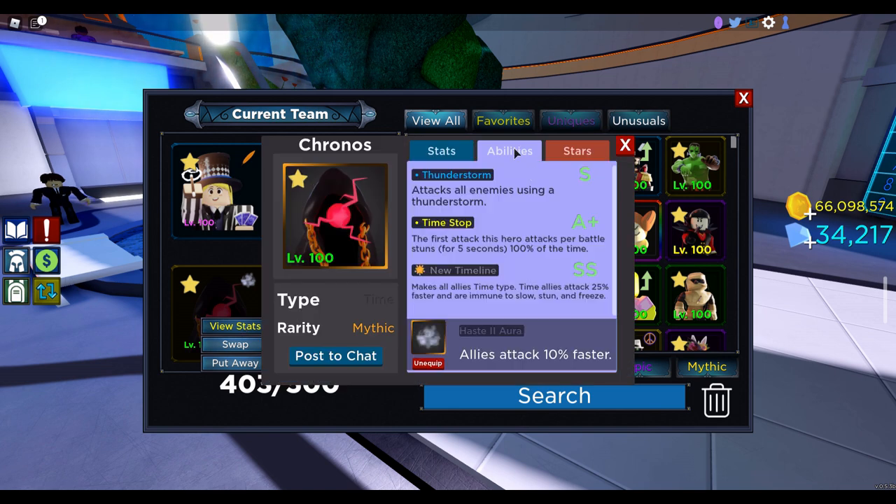New Timeline Kronos is the key to this team. These two don't really matter, but New Timeline is where the money is because he makes all allies time type, and then all of those time type allies attack 25% faster and are immune to slow, stun, and freeze. So you're never going to get stunned — you never have to worry about that. I use a Haste 2 aura on this one.